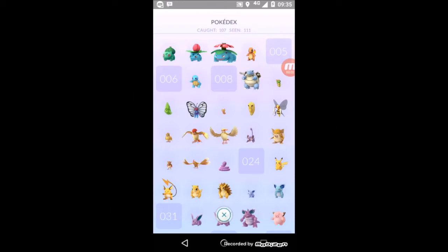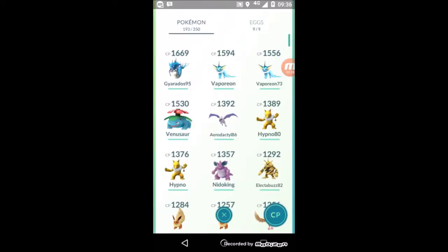Here is my Pokedex and Pokemon details — just a quick update on my stats. My Pokedex currently stands at seen 111 and caught 107. My strongest Pokemon is a Gyarados at CP 1669.